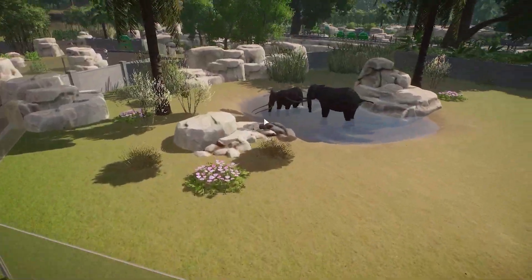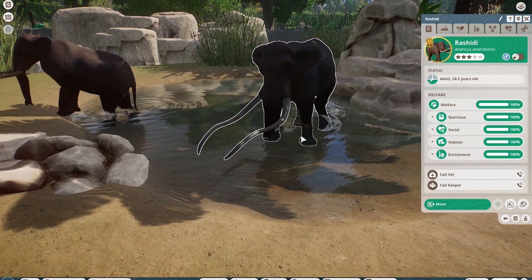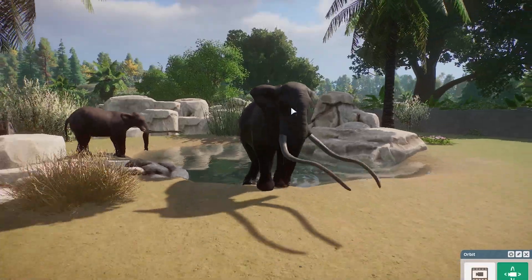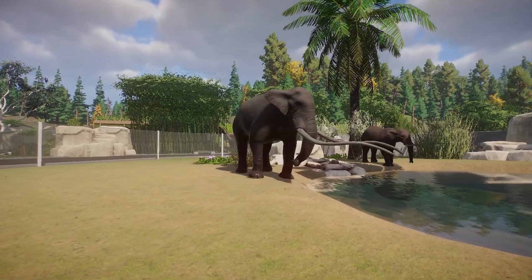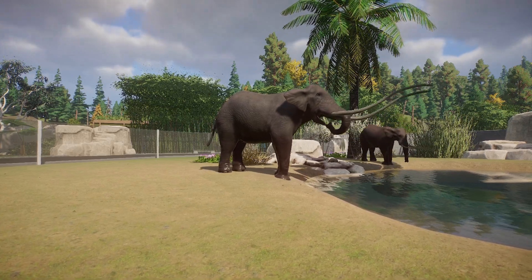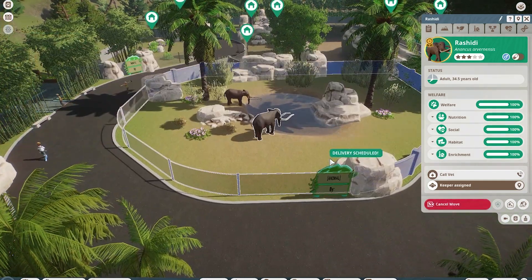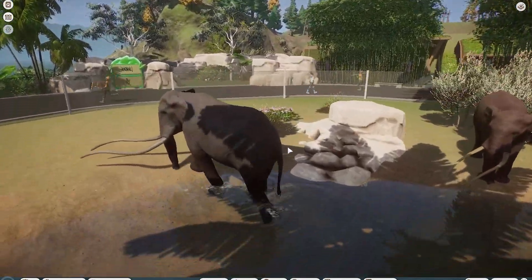Right off the bat, we're starting with a paleo mod — Anarcus Arvinanus. Who comes up with this stuff? Either way, it is an elephant-like proboscid from the early Pleistocene. I teamed up with Viral Cyclops on this to make this beautiful animal really stand out. It's a little different from the African elephant. These guys did not just roam Africa — they actually roamed Europe and Asia as well.